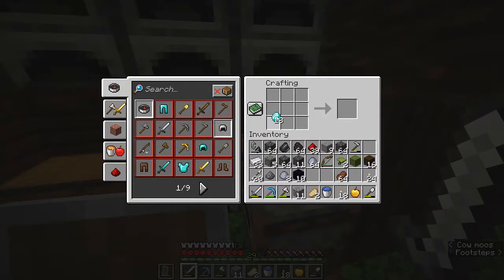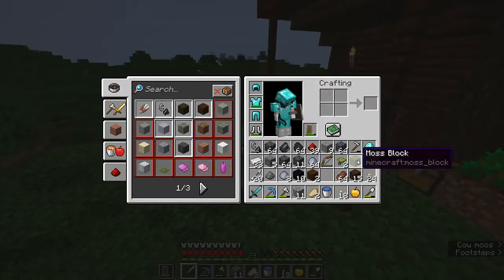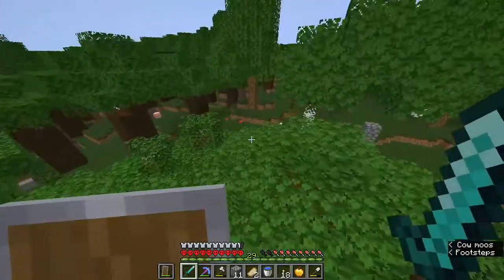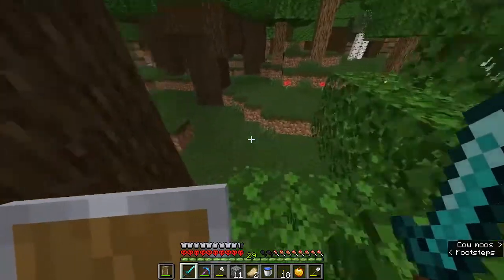I'll spend the 18 diamonds - first I'll make a sword, then some armor. Now I want to enchant all this stuff but I don't know how I'm going to get the levels to do so. I really wish I had a mob spawner.